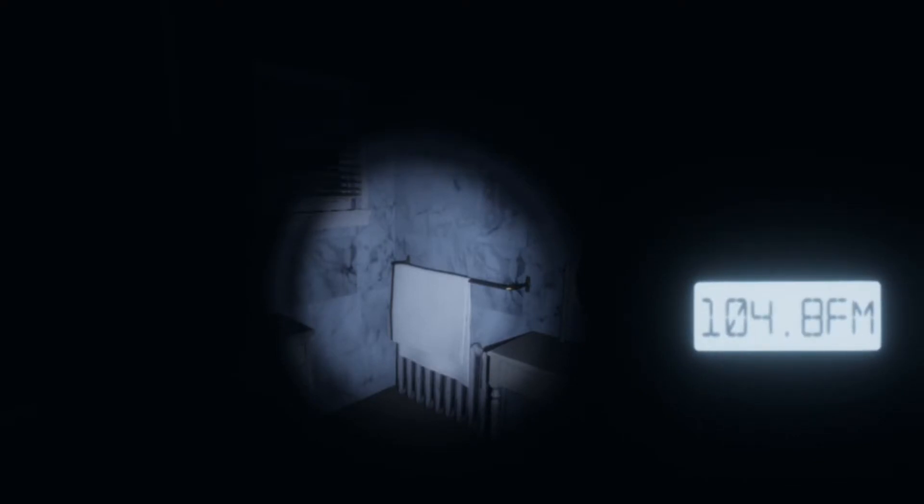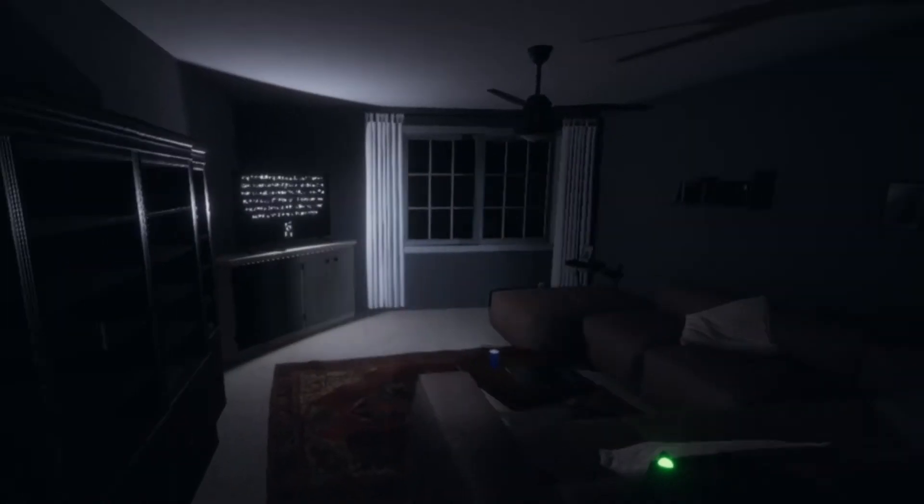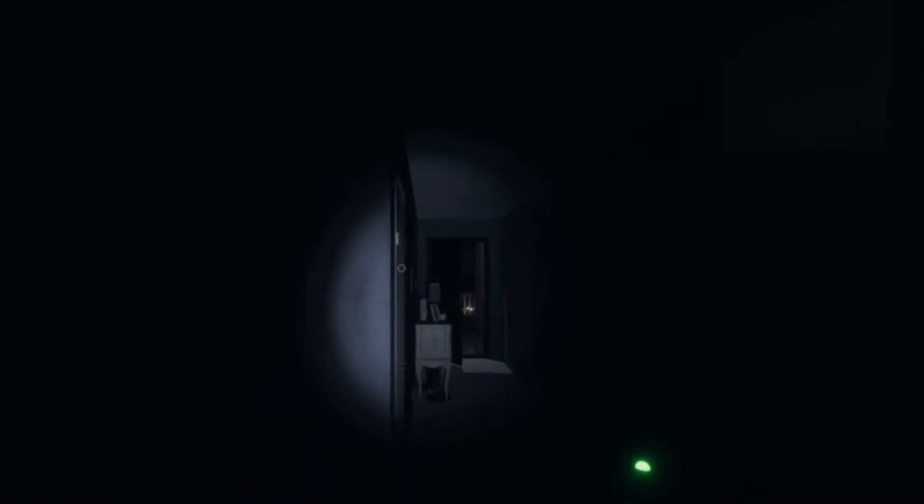Go immediately to your journal and put in your first piece of evidence: spirit box. Hey, do something! If it's saying something you would hear it. With the EMF, you just turn it on, make sure it has a green light, and walk around to see if you get any spikes. What you're trying to get is an EMF5 — you'll be able to tell because it'll light up five dots.